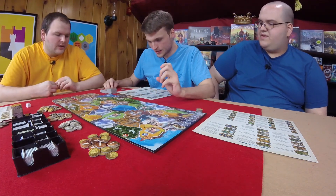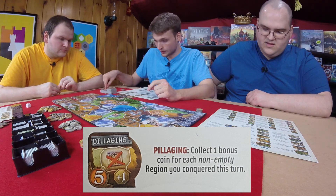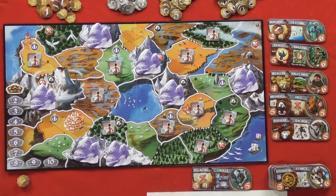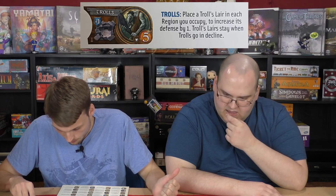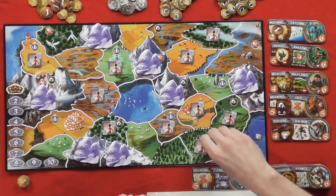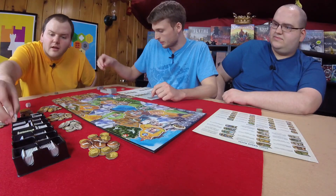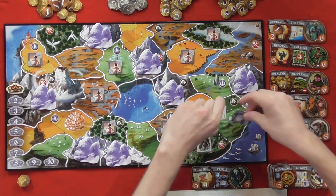Graham starts his conquest from the edge of the map. He takes a region and places a troll lair there. He notes adjacency is really important to remember. The others joke about his muddled phrasing, teasing that he shouldn't drink before recording. Graham goes after a swamp region, noting trolls like swamps. He has one token left and attempts to roll the reinforcement die. He would need to roll a two or a three to conquer that final region.